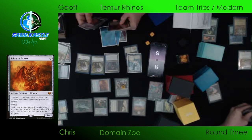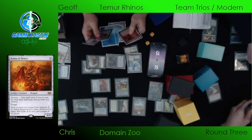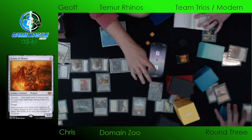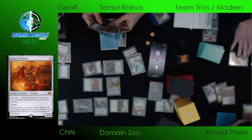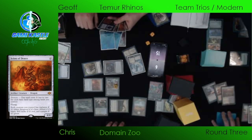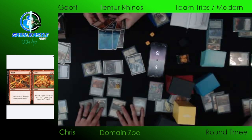He decides to not finish off that Territorial Kavu with the Fire — instead maybe opting to do it at instant speed, or tapping it down to draw a card. The Brazen Borrower acts as an instant-speed blocker, but in this position we're maneuvering to try to win next turn. Waiting to see what his opponent does — if he's just gonna send with his creatures and pass back, it might be okay to fire off the Fire and Ice at end of turn, tap the creature down, present lethal.